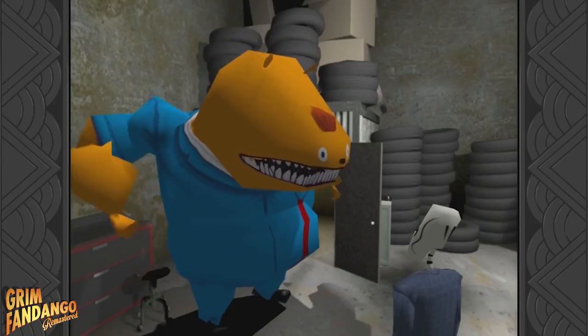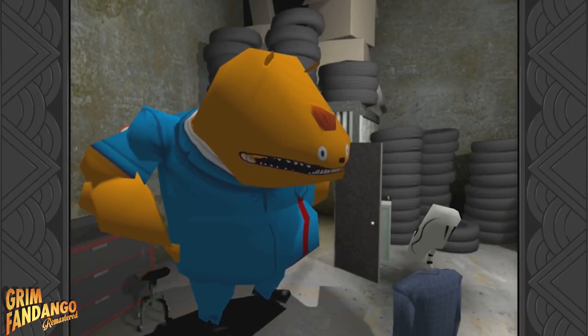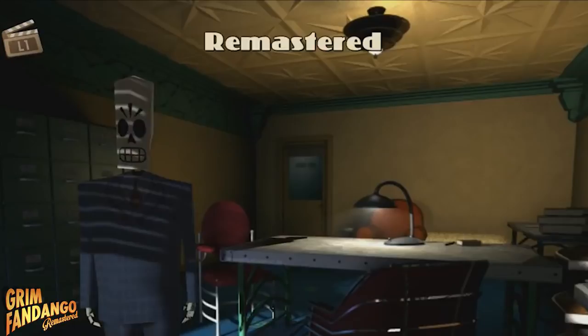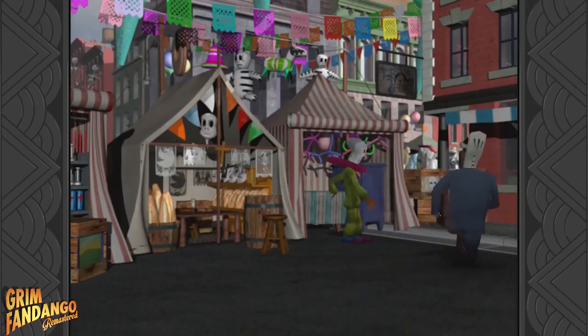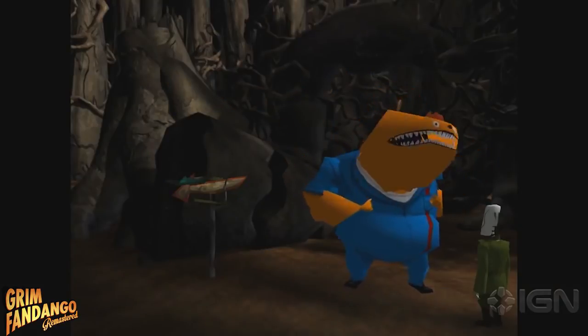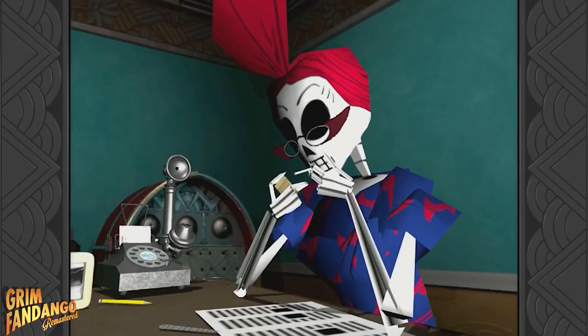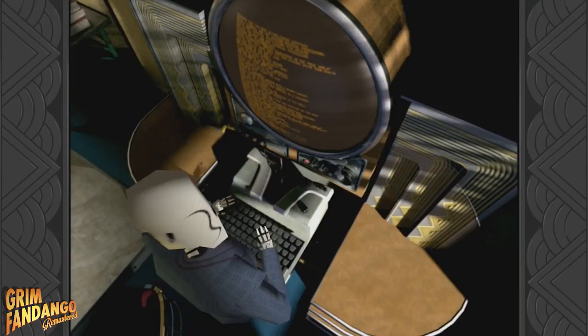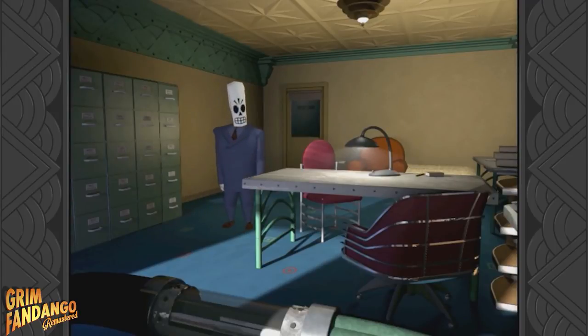Next is Grim Fandango. Growing up with point-and-clicks, a few really defined the genre — Monkey Island being the main one and Grim Fandango a close second. Whether you've played it or not, you can now jump into the remastered version on Switch. The 3D graphics and hilarious story inspired by Day of the Dead are presented by LucasArts and still hold up today. You can switch between old and new versions, there are improved textures and lighting, and even a developer commentary track featuring Tim Schafer himself. Be warned though — these old point-and-clicks are brutally difficult and will not hold your hand.